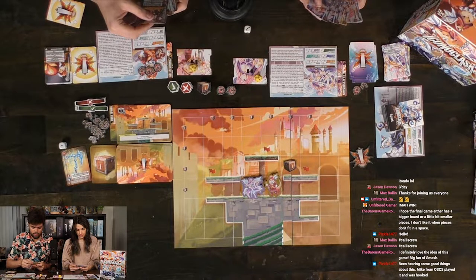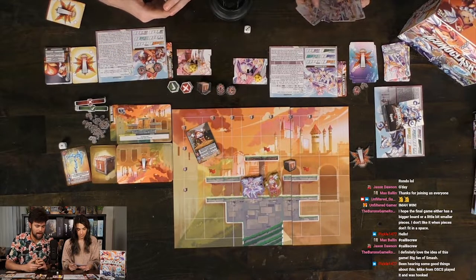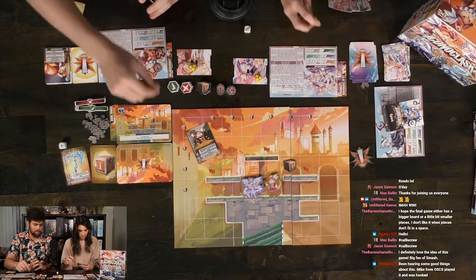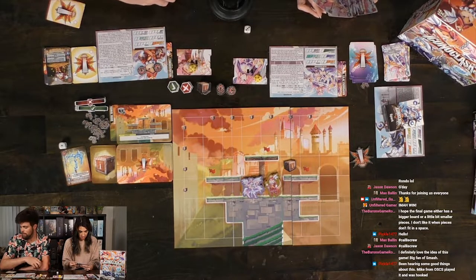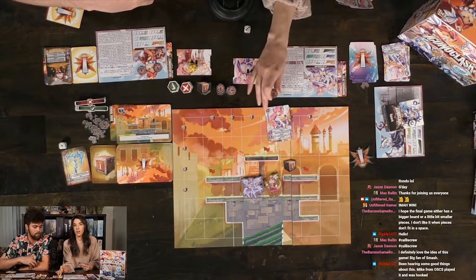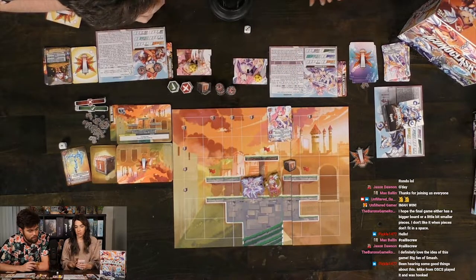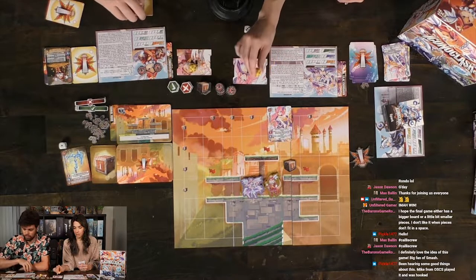I'll play Treasure Trove — it costs a power token, but it does plus one damage for every item in my hand, with a knockback of one. I happen to have five items, so that'll do six damage and one knockback. I'll play Dawn Guard as a shield — using my power token to block two damage and all non-damaging effects of the attack. So I won't get the knockback and I'll just take four damage instead of six. That's a lot better. I'm now at 11 and you're at 17.